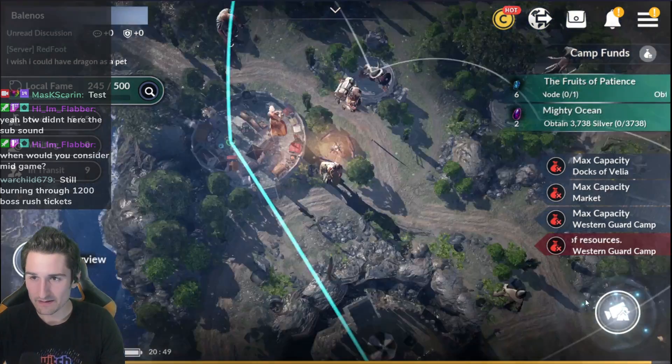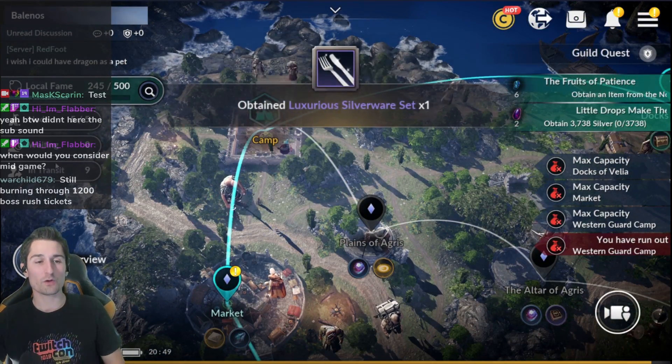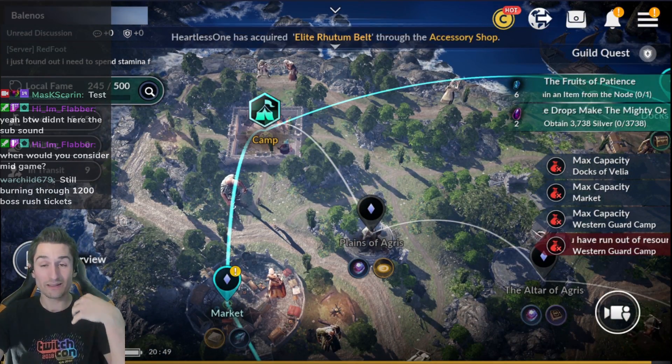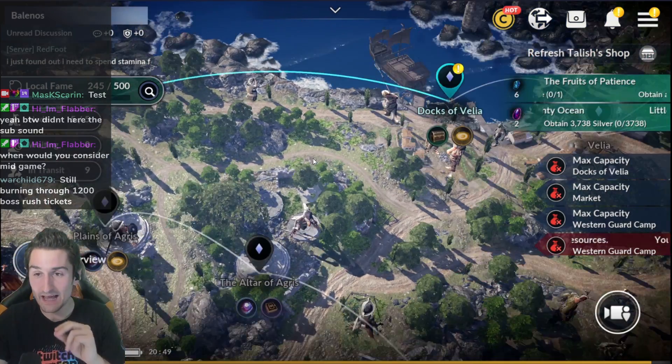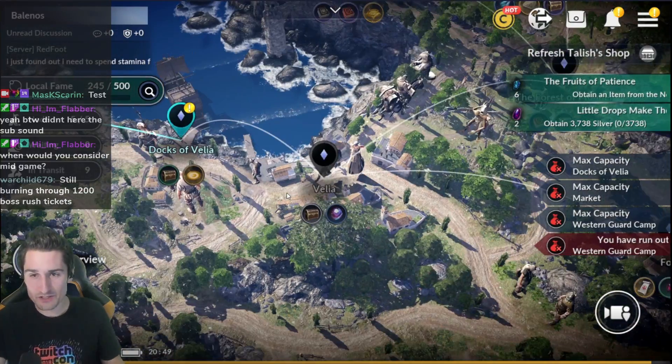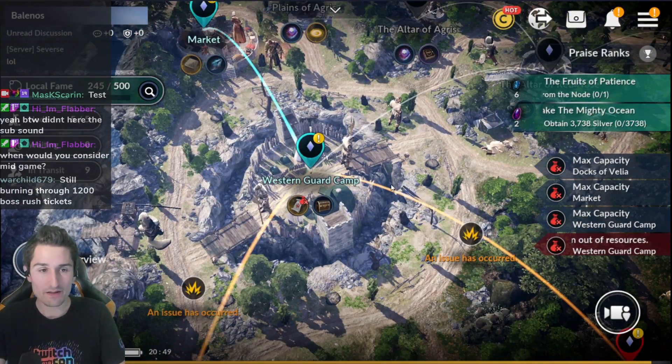We are in the node here. Basically what the node is: it's a place where you can put your workers, and they're going to complete passive tasks for you — kind of like gathering — but you can get a bunch of different rewards, like silver and different items that are going to help you out in the game.